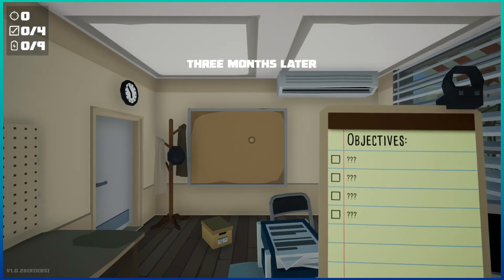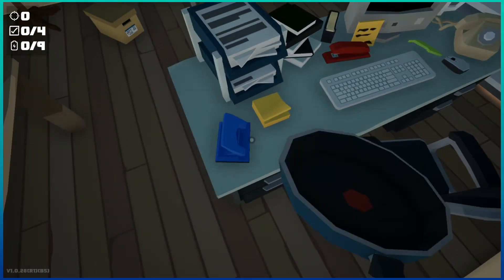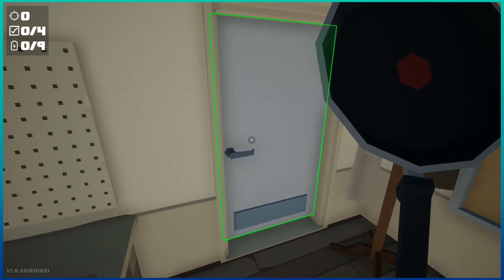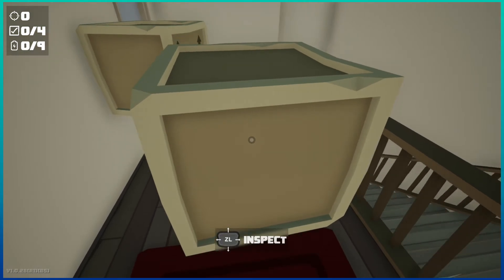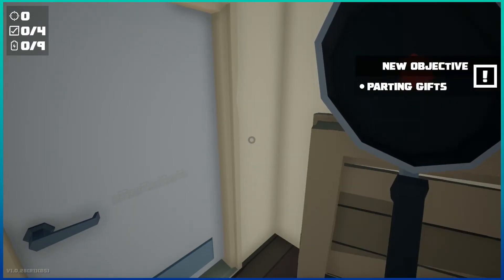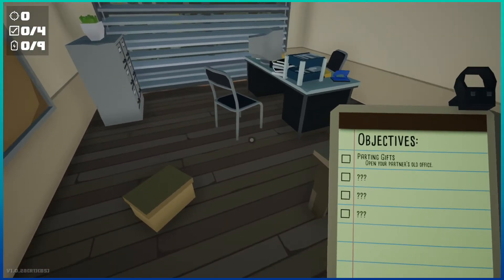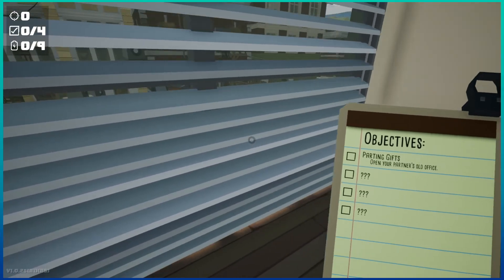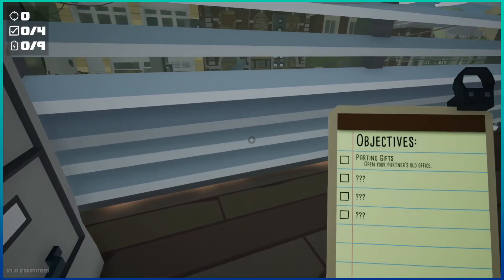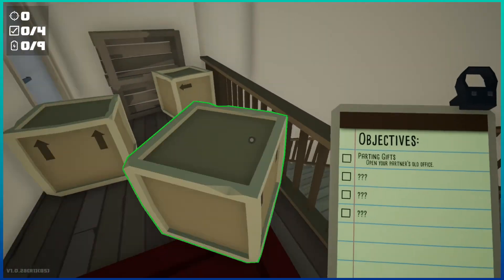Three months later. This is like the office building where we've been taking the quests from. Is this just spider-free now? What's going on here? Oh no, there's an objective - Parting Gifts: open your partner's old office. Okay, I had a partner. Wait - what's outside? Is the world outside destroyed? Oh my God, it's like post-apocalyptic out there - the glass is broken, things are boarded up. So basically, in order to kill all the spiders, it ended the world.